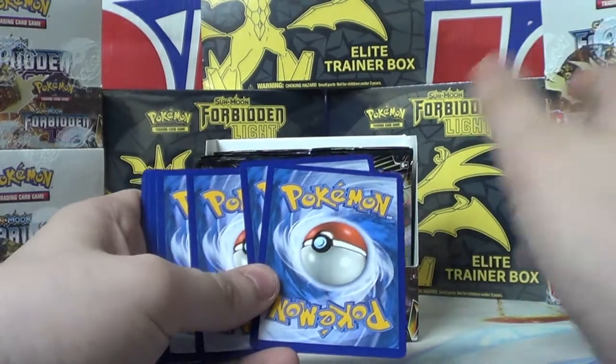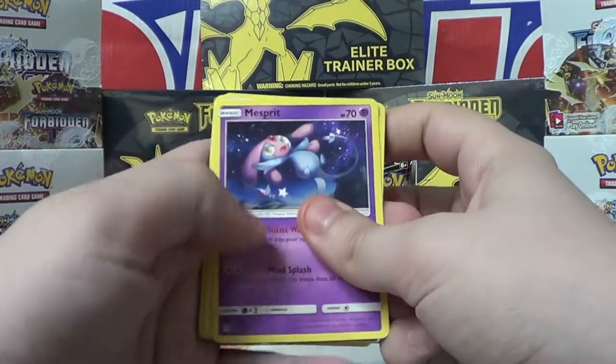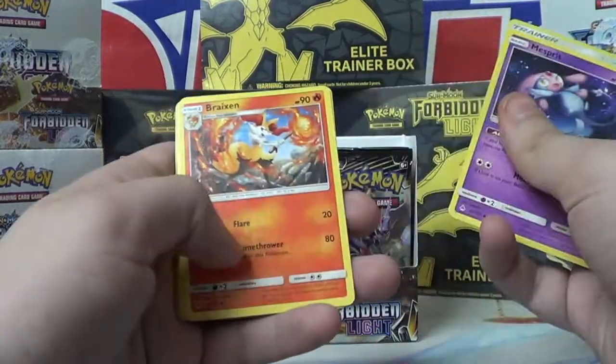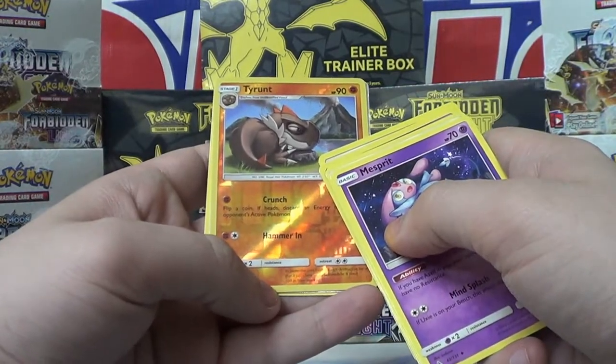Especially since the last booster didn't have the best pull rates, so this is actually better. Espurr again, Ultra Space, Brakesen, Goomy, Bergmite, Honedge, Furfrou, Skiddo. Ooh — Reverse Holo Tyrantrum. That's new.